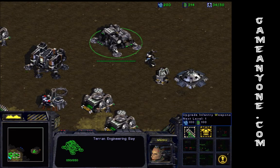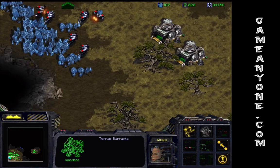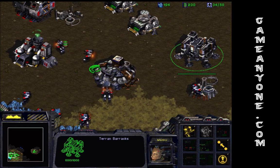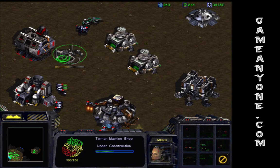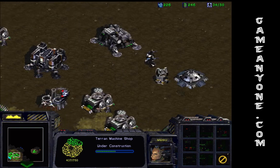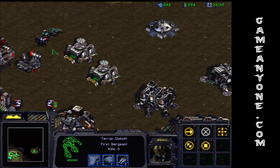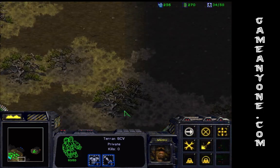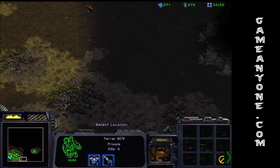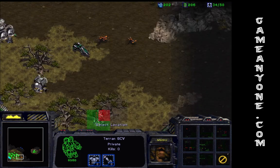Alright, so now let's start integrating our weapons and stuff. Building a machine shop is almost always a good strategy to start with. There's somebody coming this way — I saw somebody going around here somewhere. Might want to plop some missile turrets down around just to make it easier.